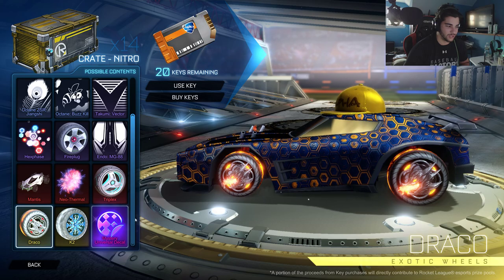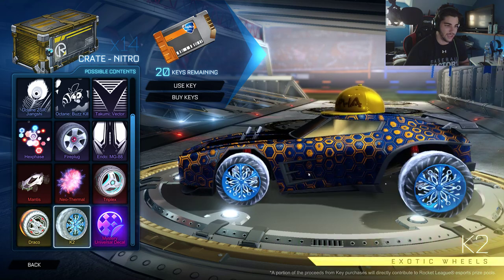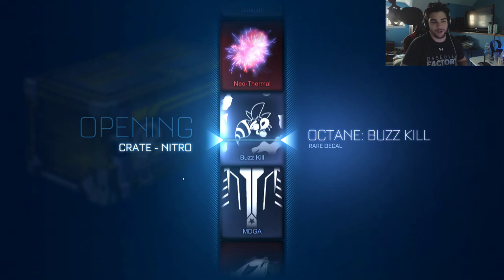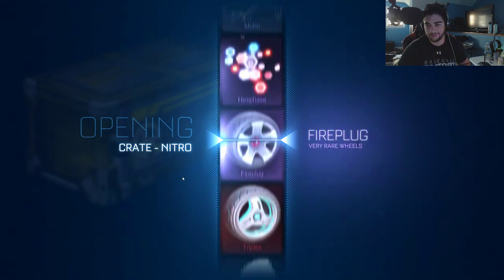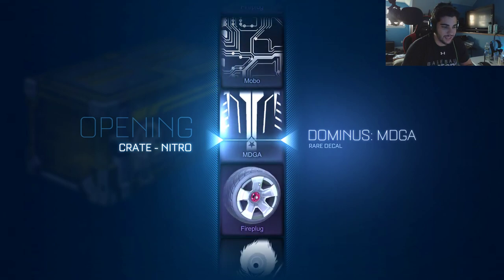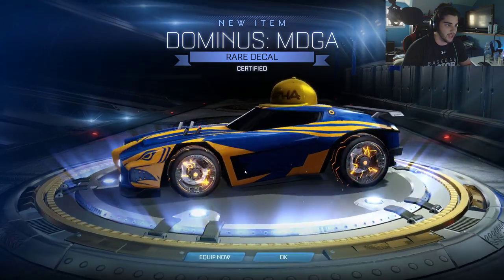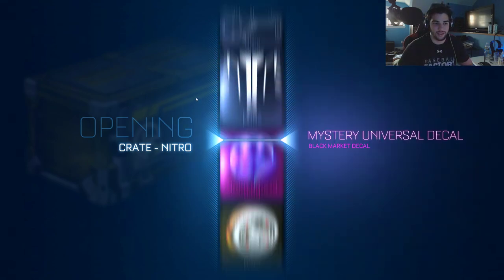Then we have these wheels — I didn't think I was going to like them, but looking at them now they look pretty cool: the Draco wheels. And then we have the K2 wheels, which I'm intrigued to see how they look painted. I don't know if they added a new one — no one really knows yet. I'll just get another Hex from it, which I guess is good. The Hex painted is just around the outside in green. We ended up getting the new Dominus decal, the MPA, which I like — very sleek look to it.